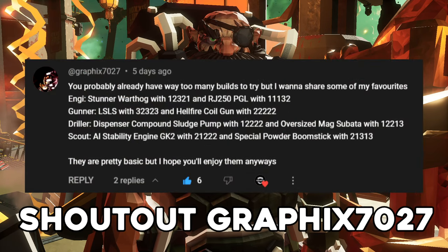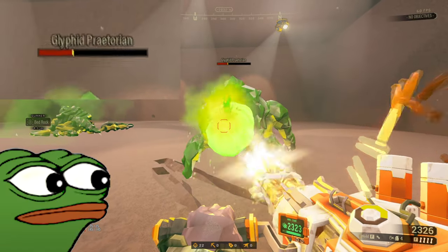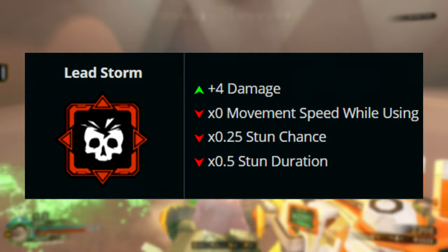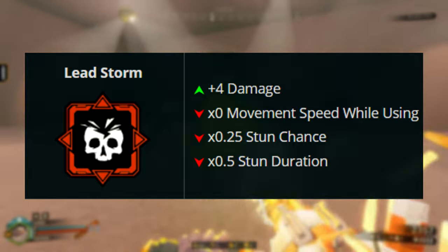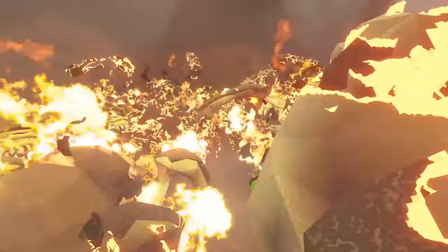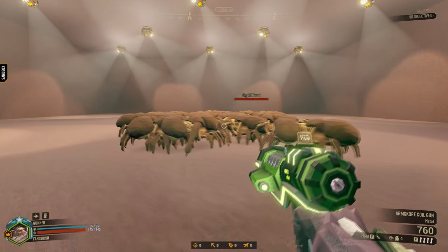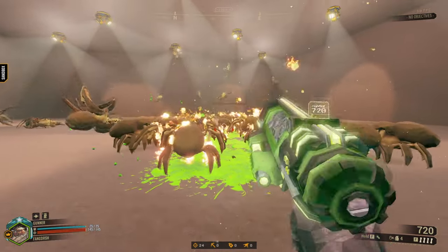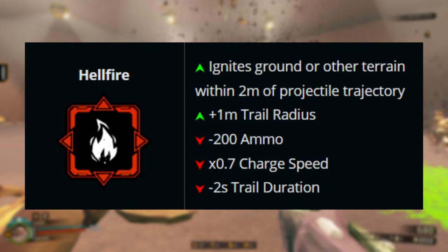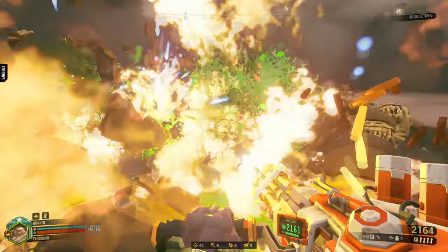This build was recommended to me, and it's a good one. Lead Storm and Hellfire. What Lead Storm does is give the minigun increased damage at the cost of taking your legs away while firing and nerfing the stun chance and duration. Hellfire ignites the ground and other terrain within a 2-meter radius of the projectile fired and increases the trail radius, but at the cost of less ammo, trail duration, and charge speed. Both overclocks are fantastic, but how will they pair against the bugs? Well, you'll see.